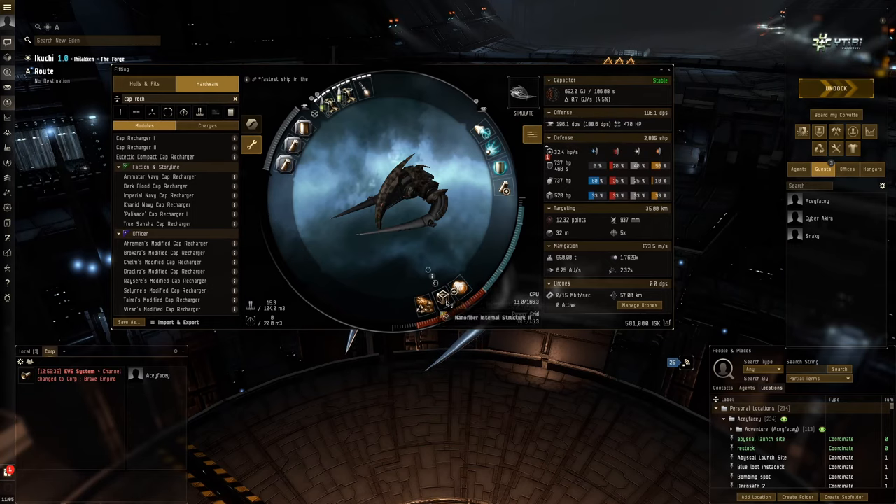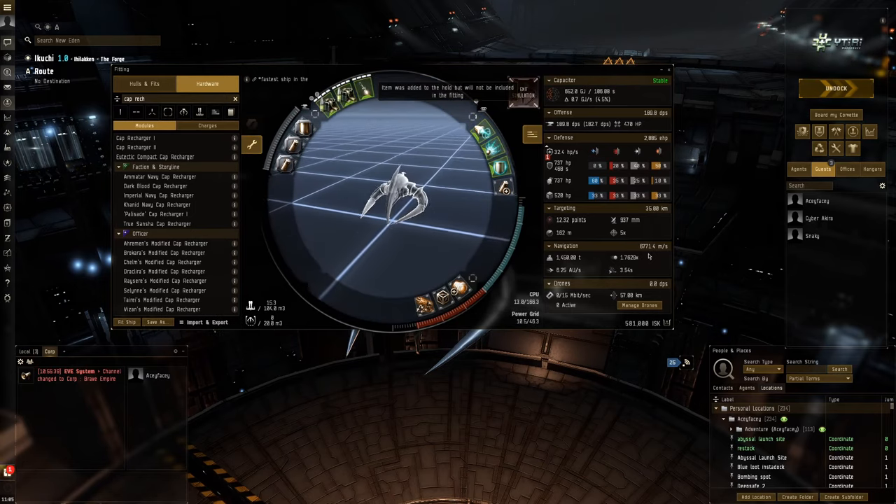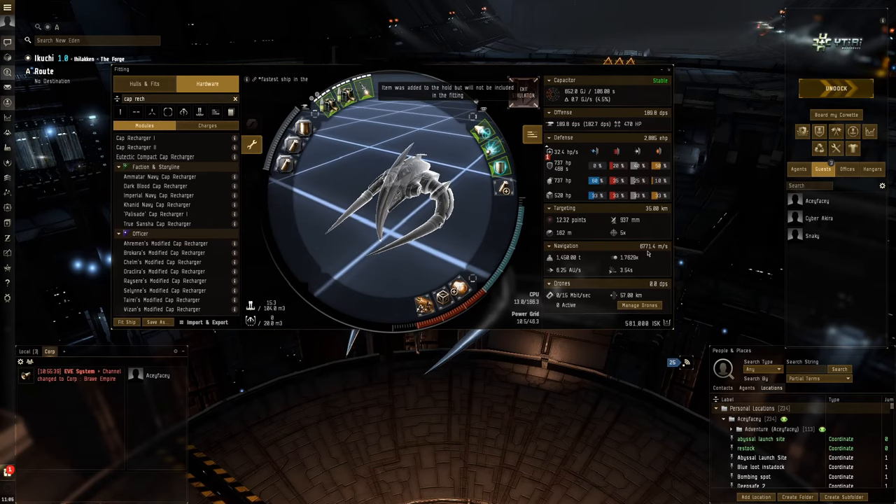I put a few modules just to boost the speed a bit. I could have put an overdrive injector system but that gives a tiny bit more speed than nanofiber - you get a bit of agility as well, which I think is nice. So we've got 800 meters per second cold, without any micro warp drive active.